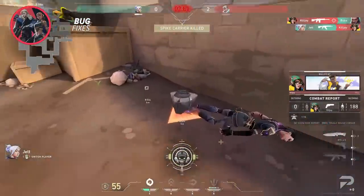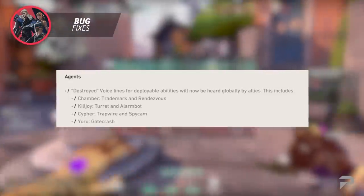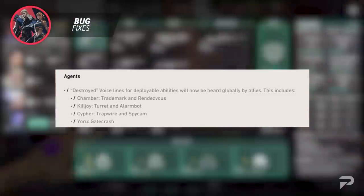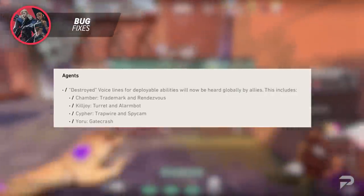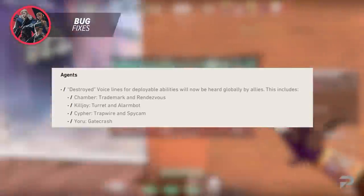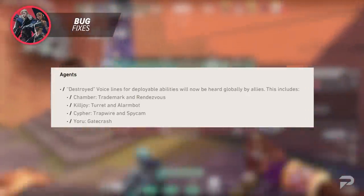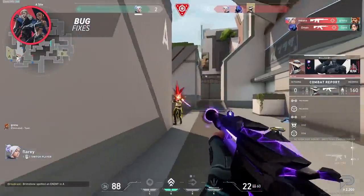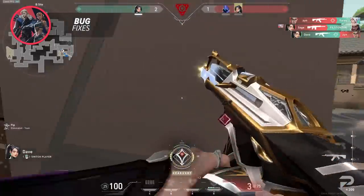Moving into bug fixes — starting with agents, there are now voice lines heard by allies when deployable abilities are destroyed. These voice lines apply to Chamber's Trademark and Rendezvous, Killjoy's Turret and Alarm Bot, Cypher's Tripwire and Spy Cam, and Yoru's Gatecrash. This change has the potential to make it a lot easier to hear when you're being flanked, because your teammates will hear a voice line indicating a piece of utility was destroyed — a nice way to increase communication through game function without relying on live comms.